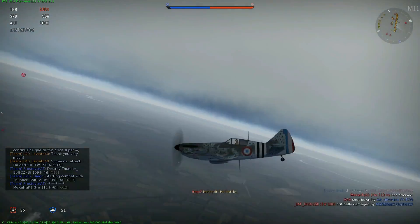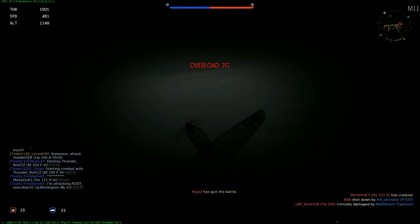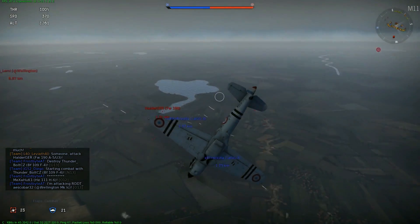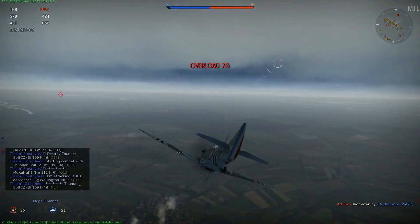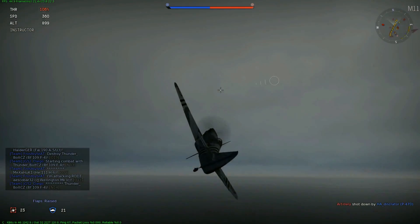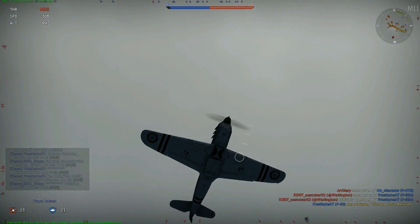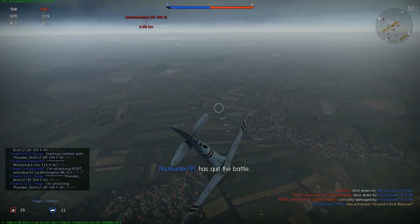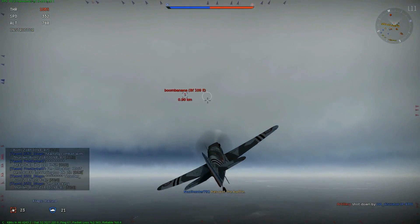J'ai trouvé un Focke-Wulf allemand. Et surprise — venu des nuages, un BF-109 E3, donc un Messerschmitt de première génération du début de la guerre, est sur mes arrières directement. J'engage un looping, mais je suis au-dessus de la DCA allemande, donc ce n'est pas vraiment le meilleur endroit pour déclencher un combat tournoyant. Néanmoins, je tourne sur moi-même, et comme je vous l'ai dit, en dogfight, j'arrive à me retrouver derrière lui alors qu'il était derrière moi, parce que je sais que je peux toujours tourner plus vite.